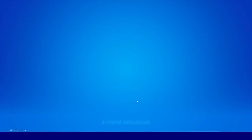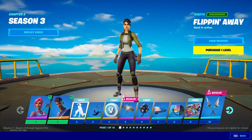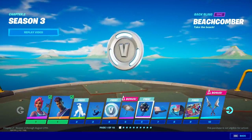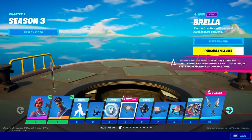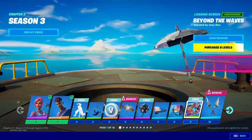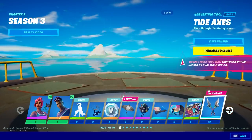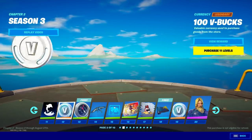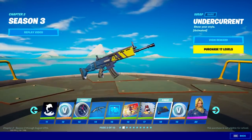Anyways, we're gonna go through the battle pass and just check out the cool stuff. Obviously there are a few things — on tier 5 you unlock 'Build an Umbrella,' which is gonna be really cool. Over here we have a loading screen. Let's just look at the cool stuff because I don't want to waste your time. V-Bucks — we also get a new wrap which looks kind of nice.